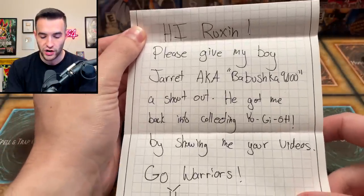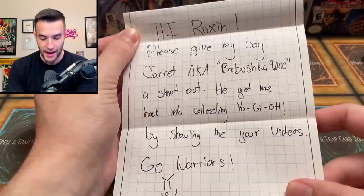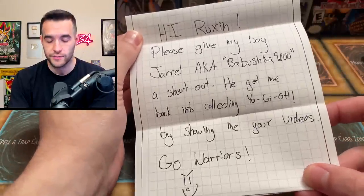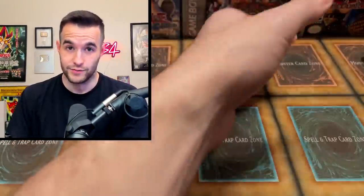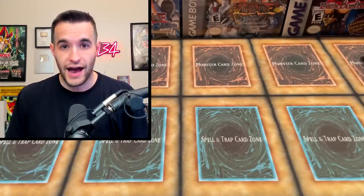The note reads: 'Hi Ruxen, please give my boy Jarrett aka Babushka9000 a shout out. He got me back into collecting Yu-Gi-Oh! by showing me your videos. Go Warriors!' That's pretty awesome that he got you back into collecting. Go Warriors! If you're talking about the Golden State Warriors, that's not awesome — so a little bit of give and take there. But let me tell you what really is awesome: the giveaway.